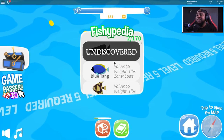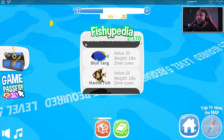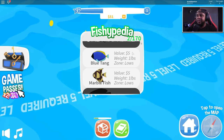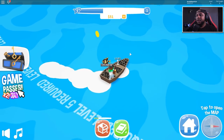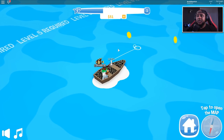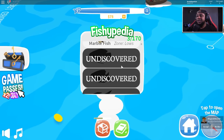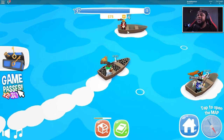It's a common fish but that's still pretty dope - we got the marble fish! This is our fishy-pedia, it lets us know about what fish we have. Marble fish value is five bucks, so we can get five bucks if we go to the fish store and sell. We already caught a blue tang from the tutorial - like Dory, we caught Dory! That has a value of five bucks as well. Then we got the sunfish - basic rarity - six bucks for that one!